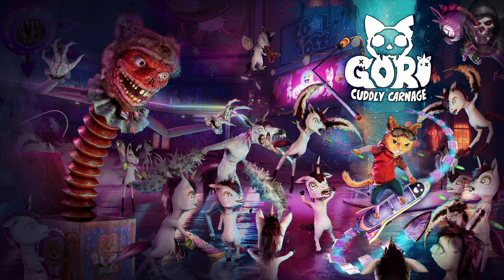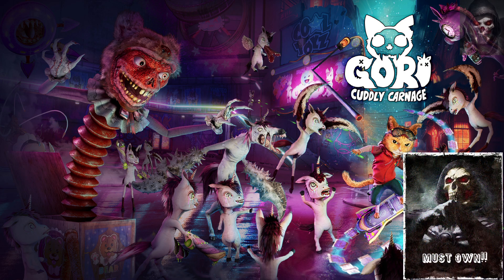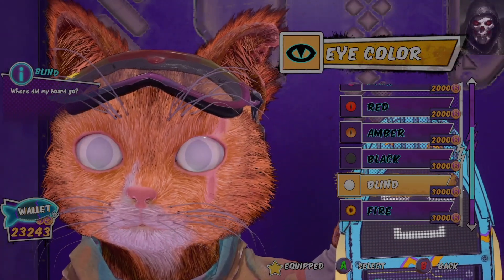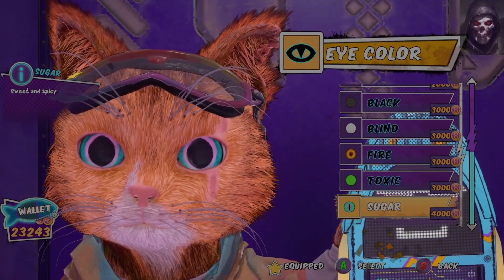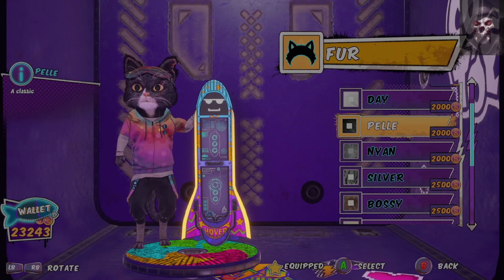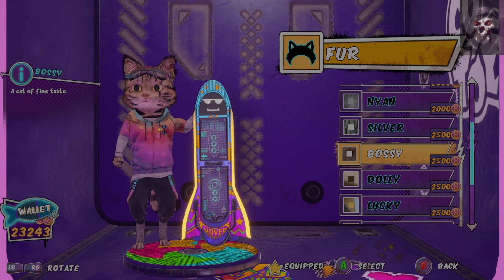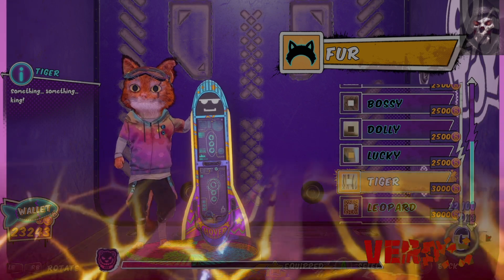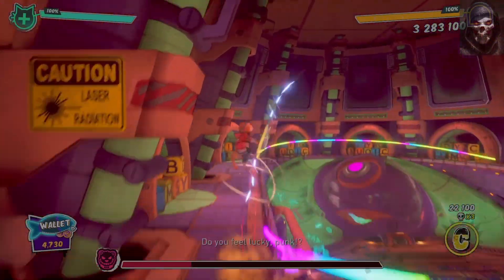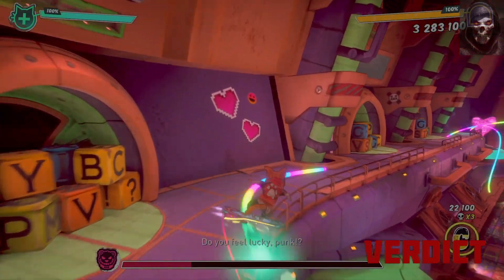And this leads me onto the rating of the game. I rate games in order of: avoid, on sale, great purchase, and must own. My rating for Gory Cuddly Carnage is a must own. This is a perfect example of making a fun game for the sake of it and showcasing it to the world. From the moment I picked it up, I found myself smiling and enjoying the silly carnage on display. The game is currently priced on Xbox at £17.99, or approximately $22, and depending on your skill and patience would give you well over 15-plus hours of gameplay.